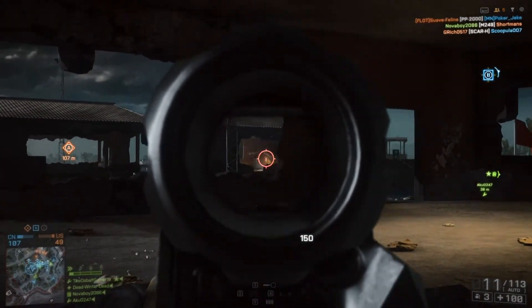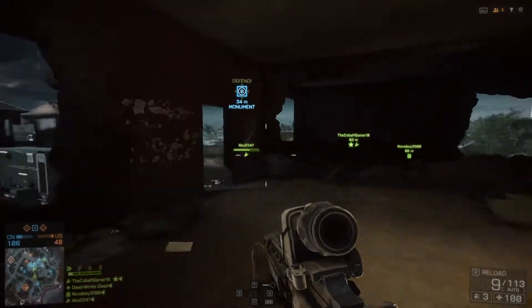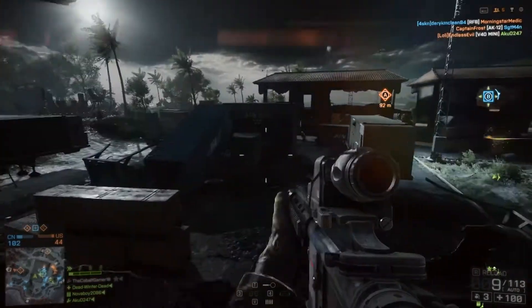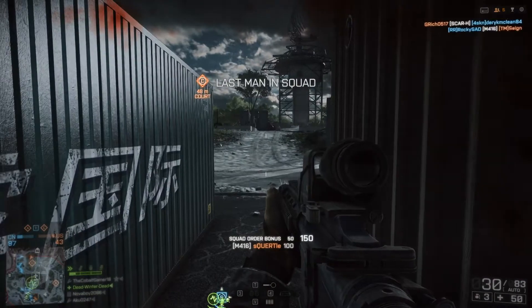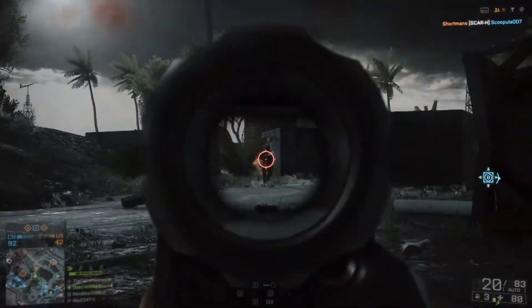Back to the M416. As you can see, with most weapons I'm tap firing this weapon — it's extremely effective if you can tap fire. On this particular weapon I'm running the holo sights. I prefer the reflex sight or the coyote sight if you can unlock it or get it in a battle pack. Those are probably better sights since they don't obstruct your view that much.